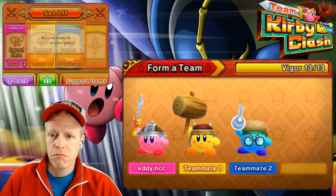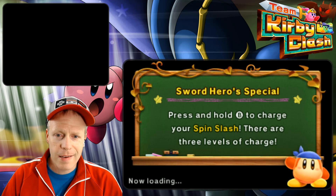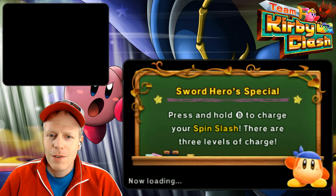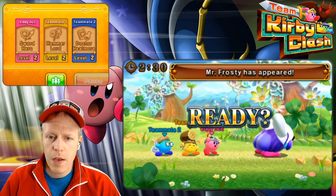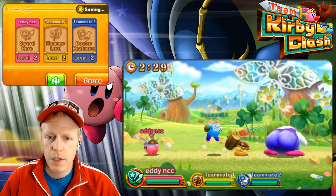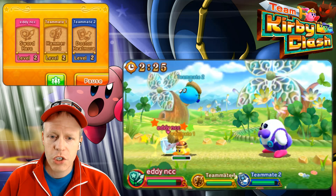Let's take on Mr. Frosty, or Frostman, or whatever this guy is. So Sword Hero Special — you hold down B. All right, so here's Mr. Frosty. He's showing his butt at us. And he has little ice cubes here.